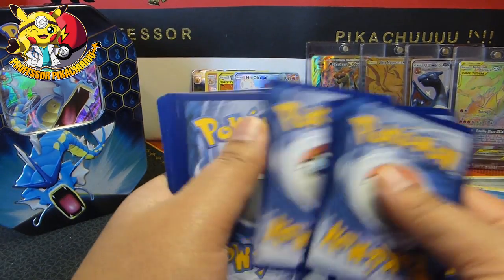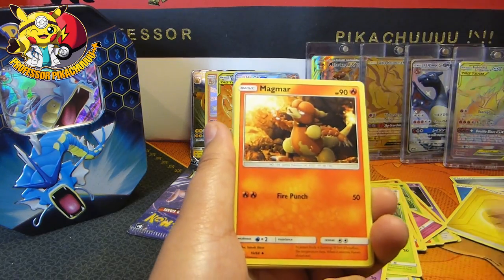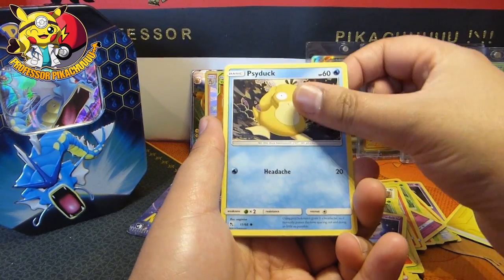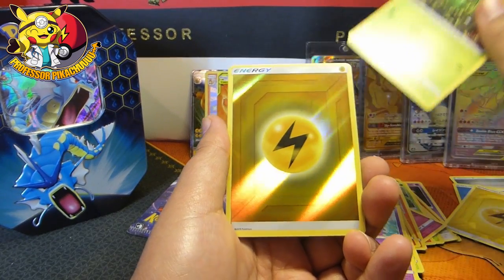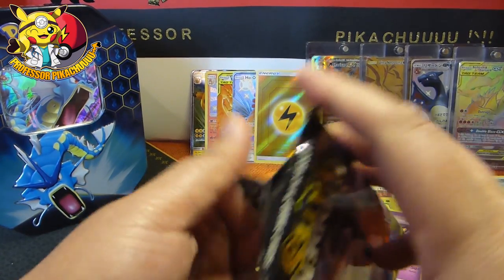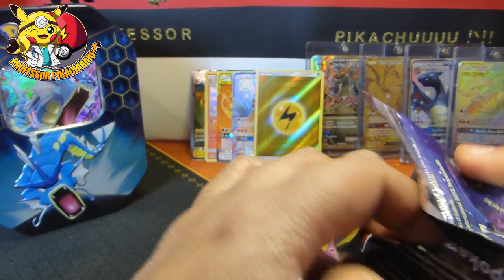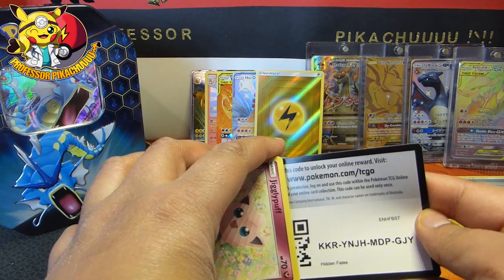Not bad in the slightest. Can we make it four out of three? That is quite funny. Magmar, Charmeleon, Eevee, Clefairy, Psyduck, Ekans, Caterpie, a Lightning Energy and an Arbok. I will actually accept that as a special card. So you've got four out of three. Can we get five out of three?